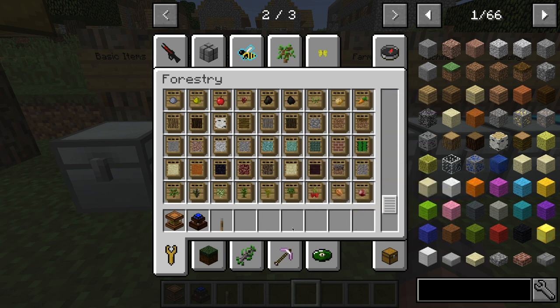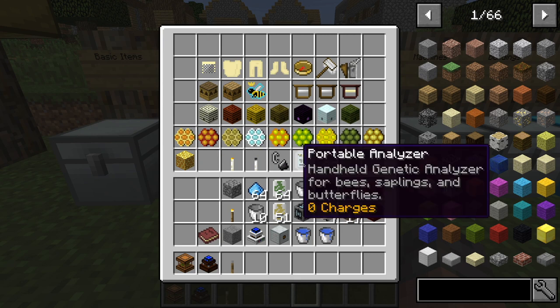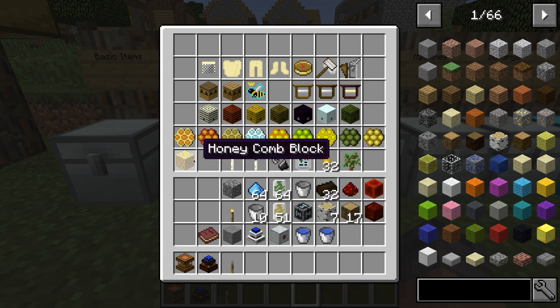So it's another way to really store your items more effectively. Going over the last couple items in this chest, we have the honeycomb block — and as you'd expect, it's just a block made out of any type of those honeycombs.